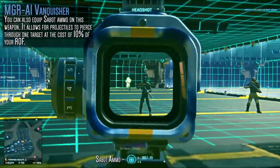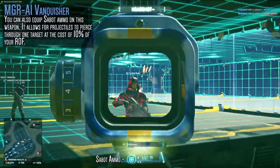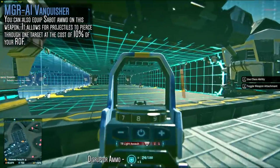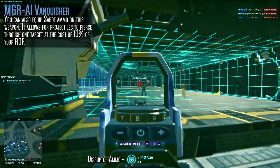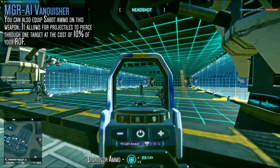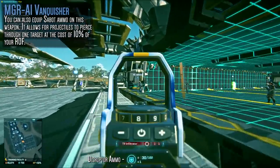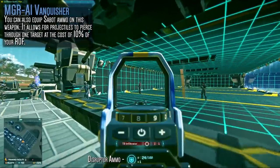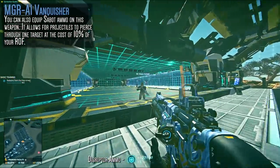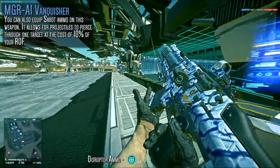Interestingly, you can equip sabot ammo, an attachment so far only available on the Bishop. This ammo pierces through one target and hits whatever is behind them. On the Bishop it's not the most useful, but on a weapon where you'll likely come across groups and choke points of targets, this is going to be a grand old time. The rate of fire does take a 10% hit with this attachment, but if you focus on range and headshots, that isn't really going to be a huge factor.